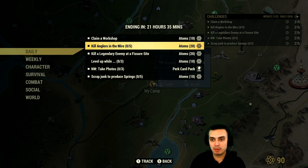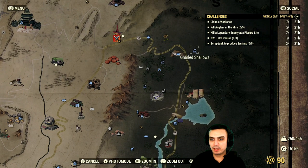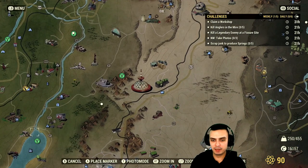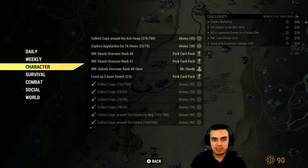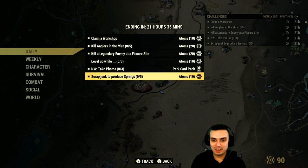Straight to the point: you capture whatever workshop and get 10 atoms. Anglers in the Mire — I usually go to this location right here, but you're gonna have to server hop because there's like three or four of them over there, server hop and you'll get that done. Kill a legendary enemy at the Fissure Site — it depends on how lucky you are; engage a one-star or higher scorched beast and kill it at the Fissure Site. Bulk your springs and scrap the bulk and you're done.